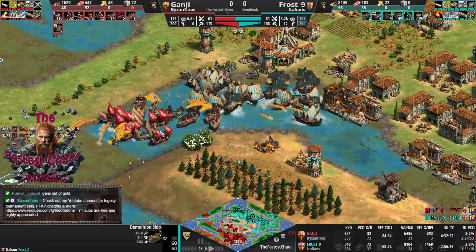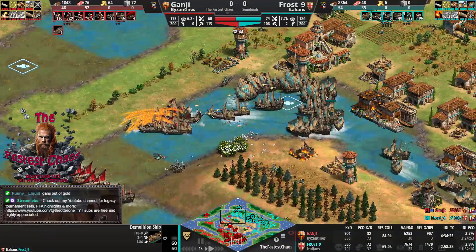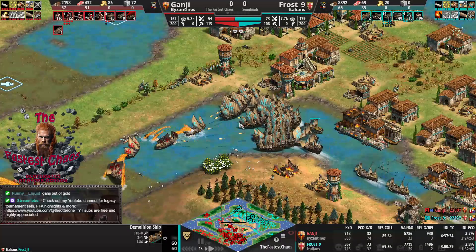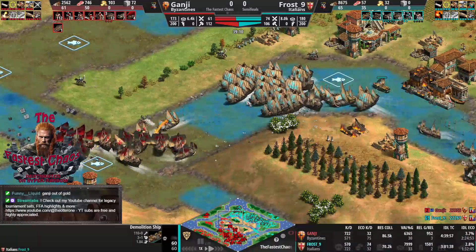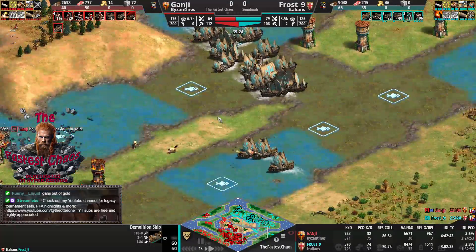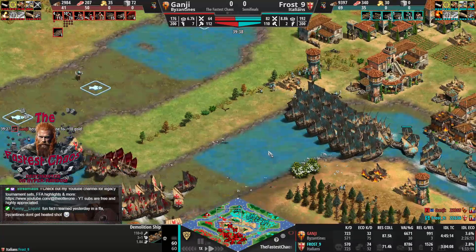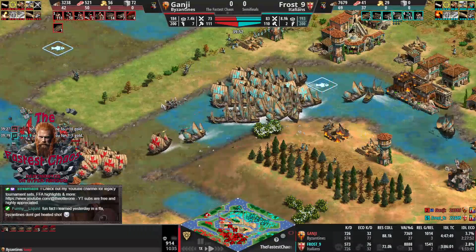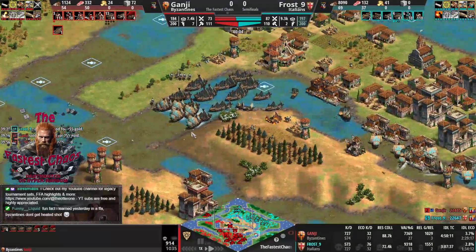Frost added counter demos behind the fleet so he can send one forward to intercept Ganji's next demos. Here come the fires — huge fight now. That's a good fight for Ganji again. Frost should retreat to the towers. Both are short on resources; only a little wood bank and everything else is on the limit. Ganji had 10k wood ten minutes ago and now he's at 1k — that can go away fast.